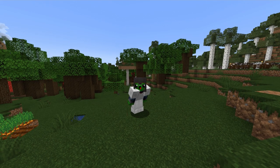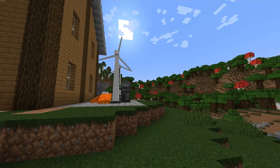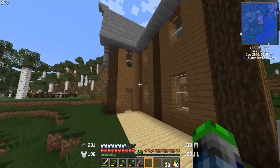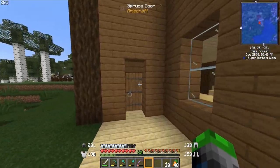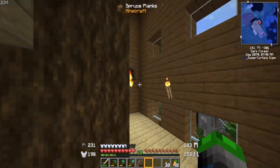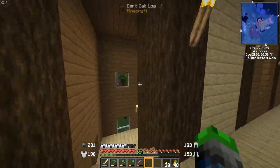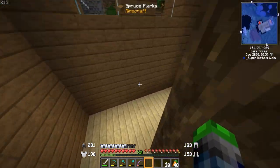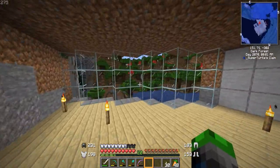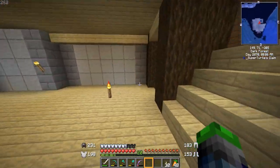Welcome back to Valhelsia 5! Today we've got some fun stuff planned. I've done a bunch of work on the base - as you can see we have a roof and a second story. Nothing's really changed inside, I just moved my bed. But this is where the big business is - we have a basement, and it's got some glass looking out. I really like this look.